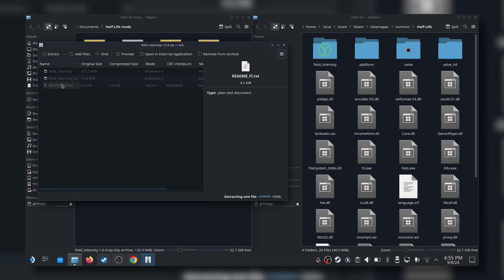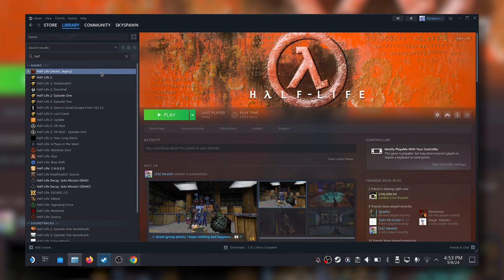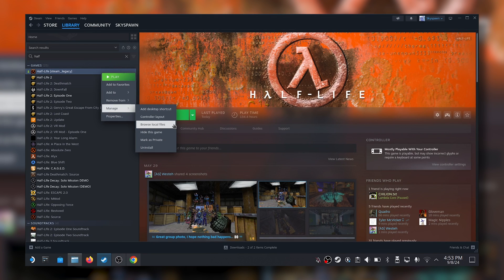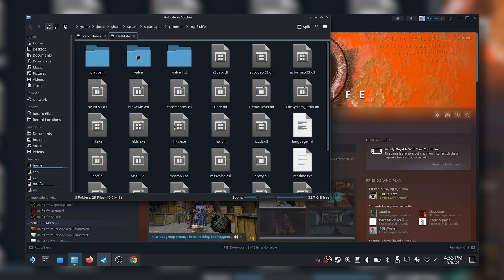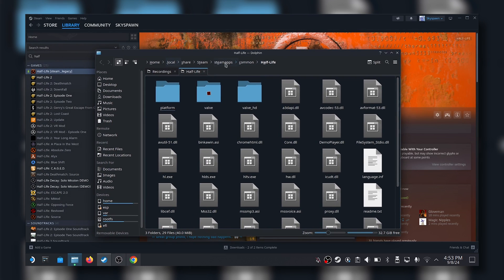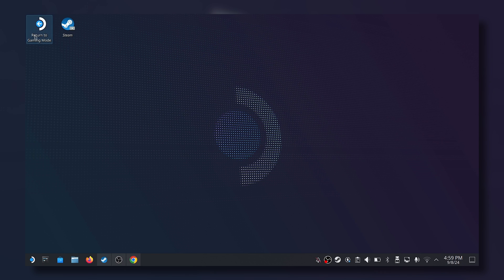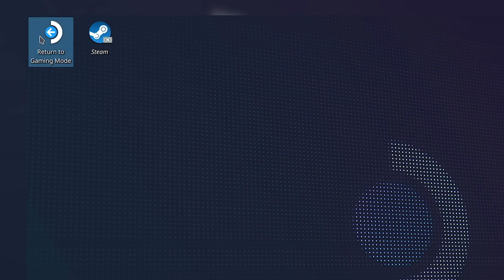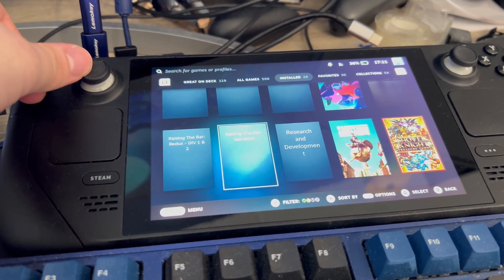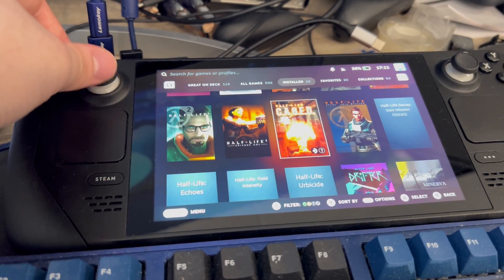Make sure that you follow the install instructions included with the mods you download, as some might require you to do a little something extra. Quick tip: to help you navigate to the SourceMods folder more easily, you can browse the local files of a game you have installed and then go back a few folders using the breadcrumbs at the top of the File Explorer. Lastly, I restarted Steam, went back into Game Mode, and then all the lovely mods showed up perfectly in the Installed tab.